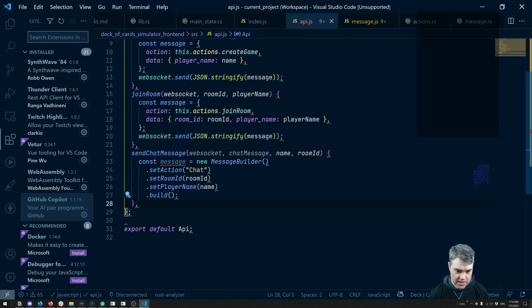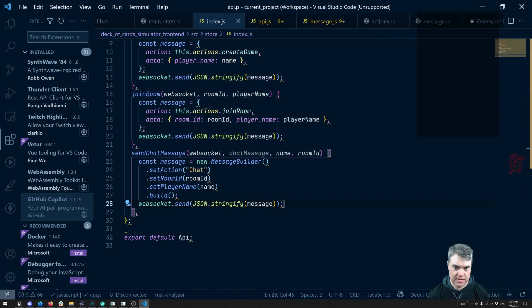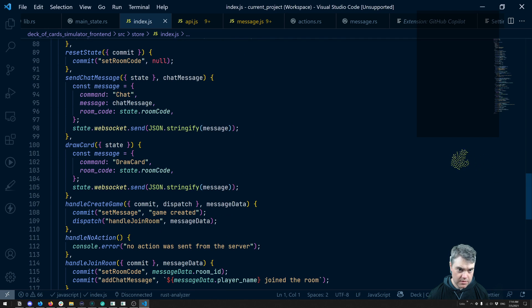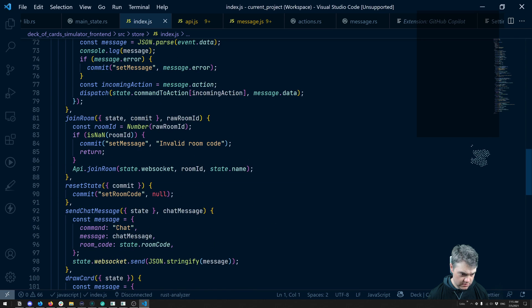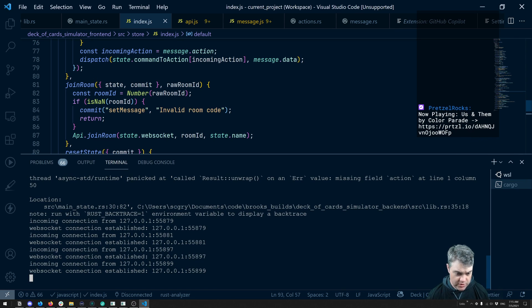So now when we send the message, we just need to not do that — we then need to do the web socket send JSON.stringify(this message). There you go. So then we're gonna go back to index and we're gonna call this — this is in the store — sendChatMessage. We're gonna get the chat message and we're gonna say: API sendChatMessage, state.webSocket, and the chatMessage. Okay.